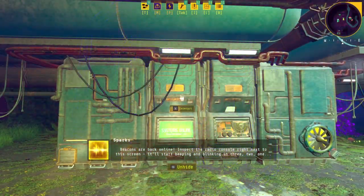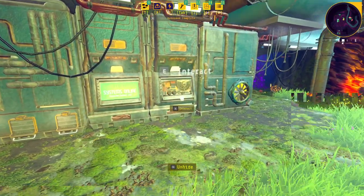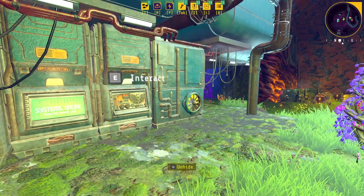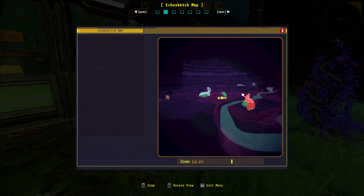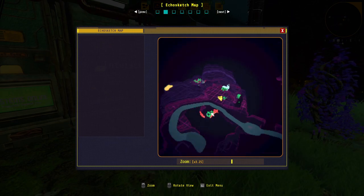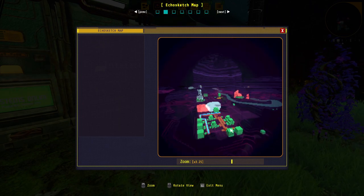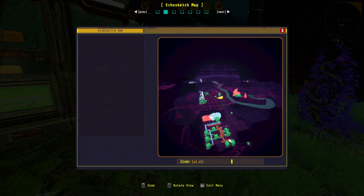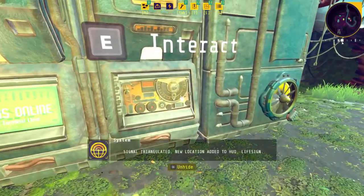Inspect the radio console right next to the screen. There is a map — I haven't really explored how detailed it is. At first I thought it was just an overhead view, but you can actually rotate it. It's a 3D isometric view that you can rotate. I'm guessing it shows machines and stuff like that. That was my starting area. Anyway, let's go hit the beacon.